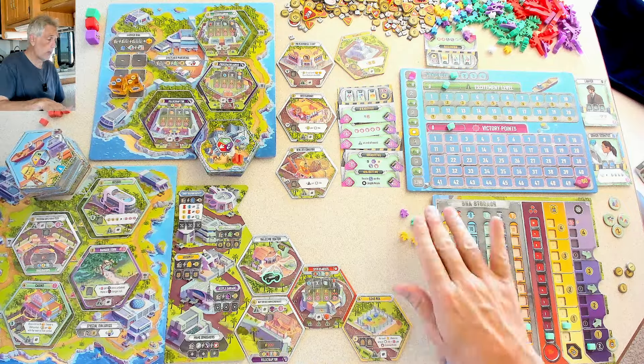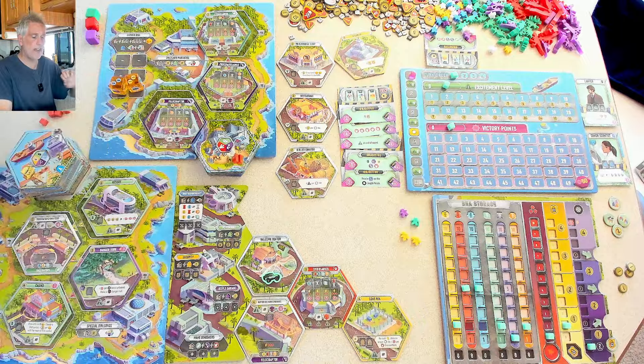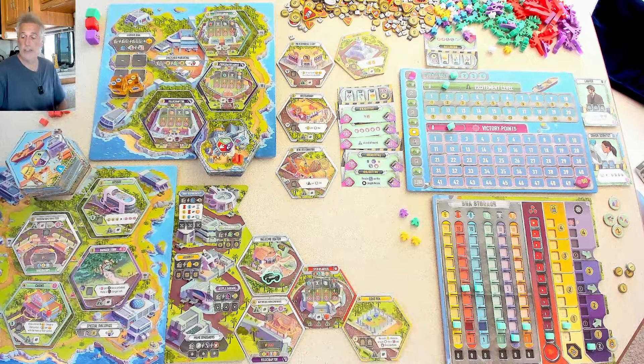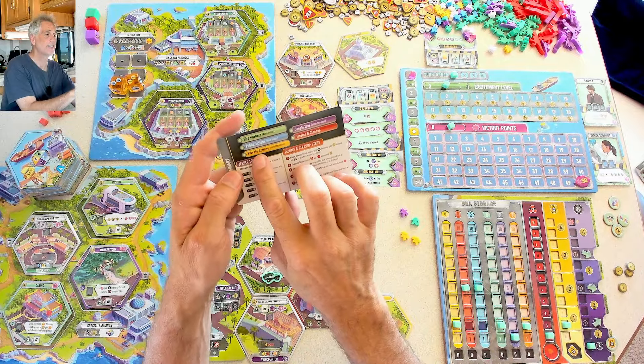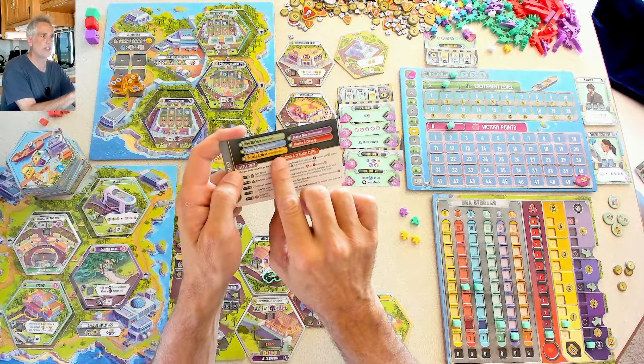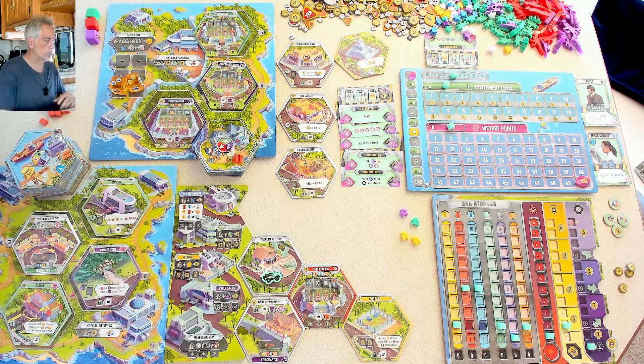I could send one of my security experts to get more DNA — that would give me one cayenne and one orange, since I only sent one worker. Now I think I've got enough to develop two Spinosaurus. I've got one purple, the two blue and two orange I need — I think I can do it. So I'm done with public actions. I'm going to pass. I still have workers I could use for buildings or DNA, but I'm going to stop. In a multiplayer game you might still have workers, but eventually everybody passes and we move from public actions to private actions.